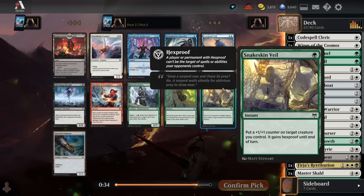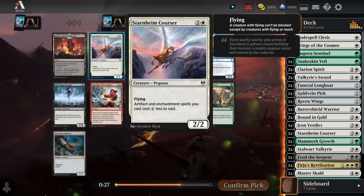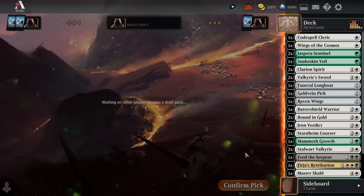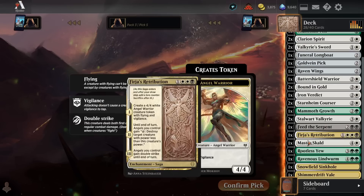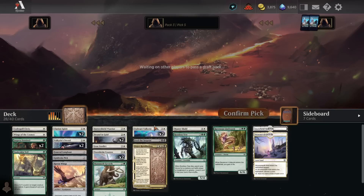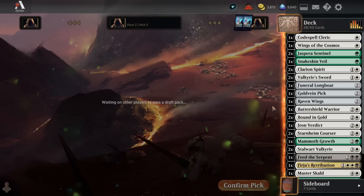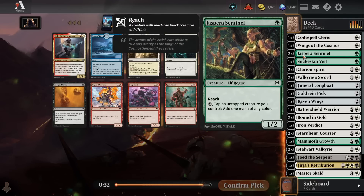No great cheap creatures again. We have Snakeskin Veil versus Starnheim Courser. The creature count is at 12, so we definitely need more creatures — we'll take a Starnheim Courser here. This does make it more possible to cast two spells in one turn later by making all of our cheap artifacts even cheaper. So it looks like we're primarily trying to trigger these Clarion Spirits with two 2-mana cards on turn four. Both Valkyries can get cast for only two mana, so with all of these we could double up with any two spells on turn four to trigger double spelling. Actually not that difficult for this deck to cast two spells in one turn, especially with two copies of Jaspera Sentinel ramping us up.